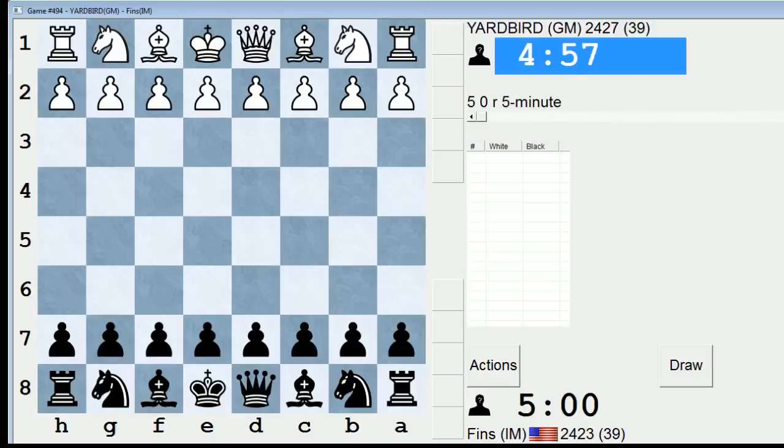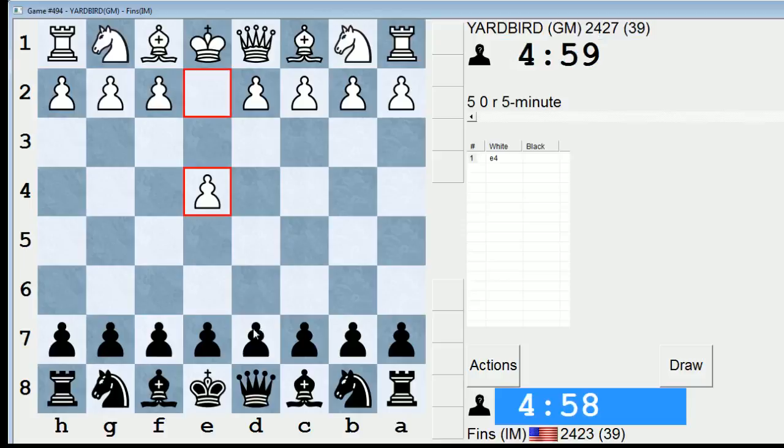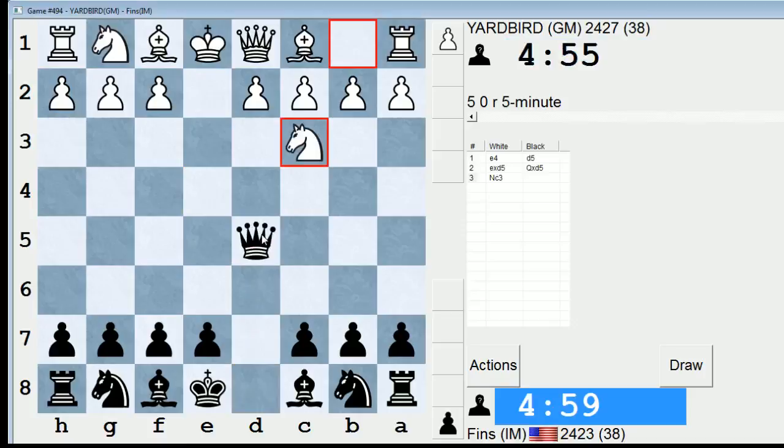Hey guys, this is John, and I'm playing Yardbird in the 5-Minute Pool in ICC. Yardbird is a perennial opponent in the 5-Minute Pool. This is Eric Loebron. Let's do a Scandinavian against him. Gotta try our favorite defense against the legendary Yardbird. Chess Explained has played him quite a bit.